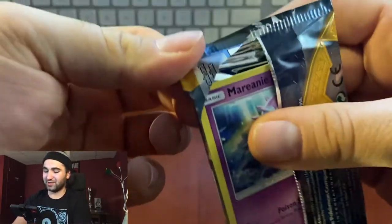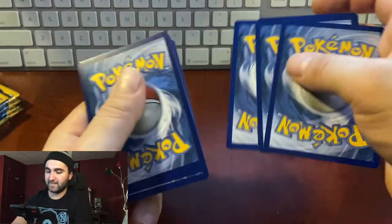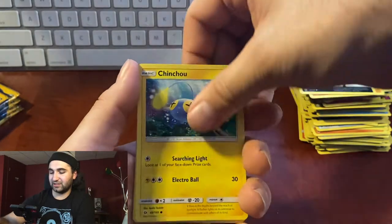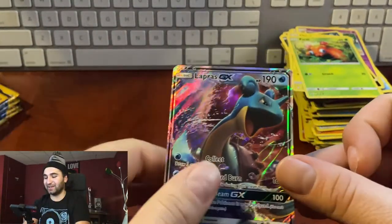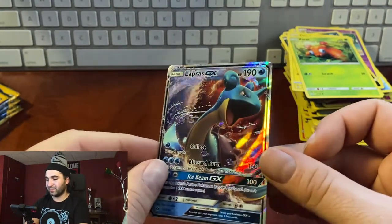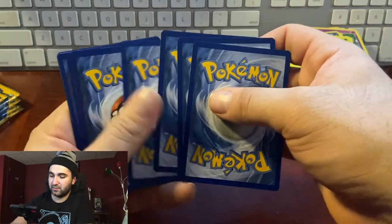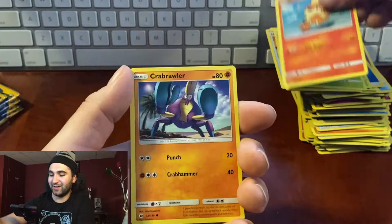We got a rainbow Umbreon GX guys! Pack thirty, at 925 subscribers we're definitely doing a Vivid Voltage box: energy, Spinda, Potion, Hypno, Mareanie, Roggenrola, Rattata, Jangmo-o, Paras, reverse hollow Rare Candy — full art Lapras GX! I literally said Lapras earlier! Not a rainbow but awesome guys. We got an Umbreon — now we need an Espeon!